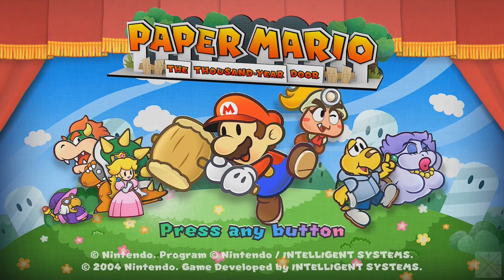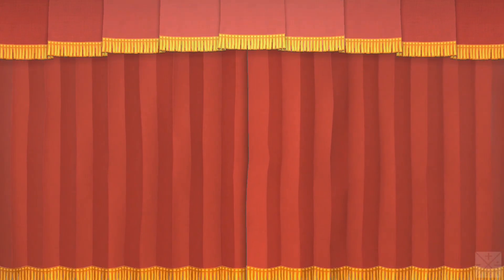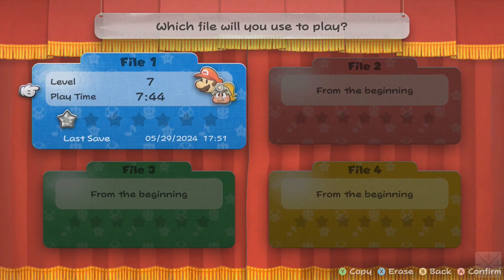Hello again viewers, welcome back to Let's Play Paper Mario: The Thousand Year Door. Once again we're at the title screen, and we see that, predictably enough, Flurry has joined the group. Starting to get downright crowded there.